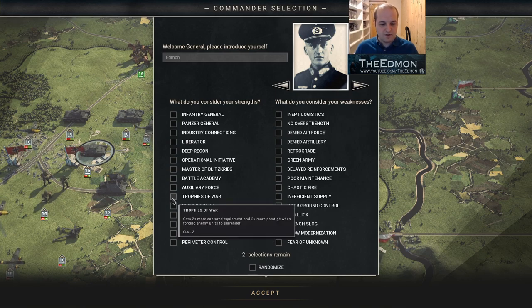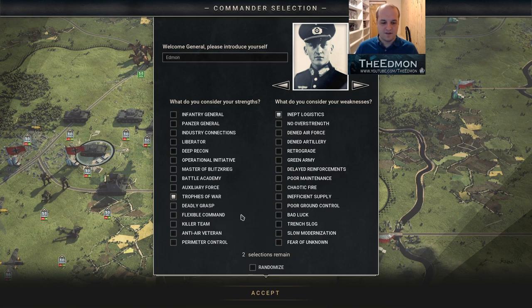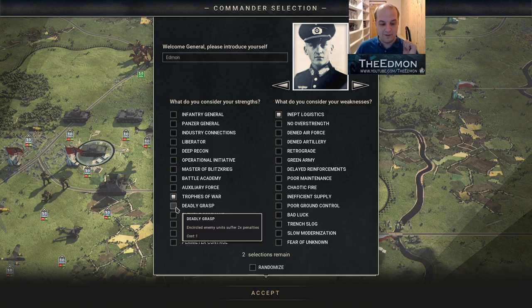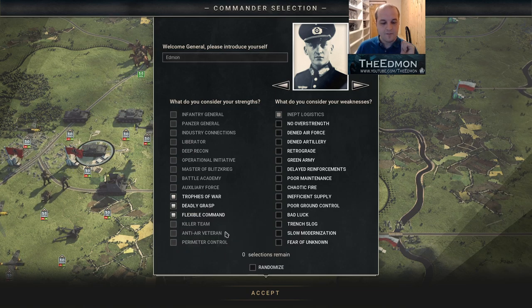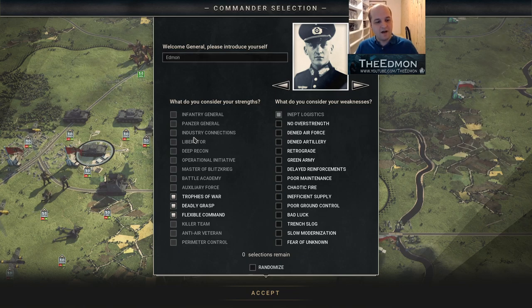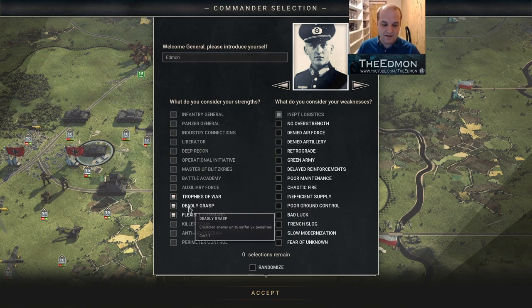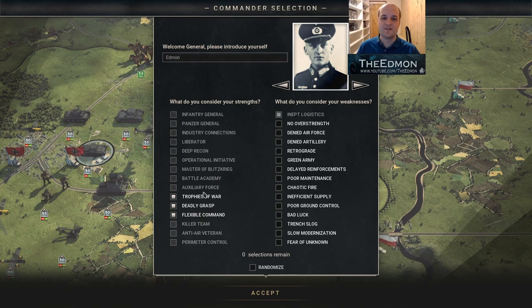The combination is Trophies of War, which doubles the amount of money you get for captures, Deadly Grasp, which doubles encirclement penalties and is quite powerful in its own right, and Flexible Command. This has the potential to generate far more prestige than Liberator, though it costs a bit more. You do get some extra benefits from Deadly Grasp and Flexible Command, so you really need the full set to take advantage.